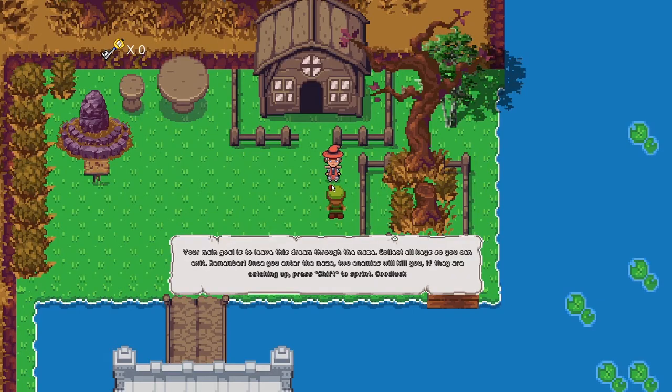Your main goal here is to live this dream. Through the maze, collect all keys so you can exit. And by all keys, it means 3 key fragments that are hidden inside the maze.